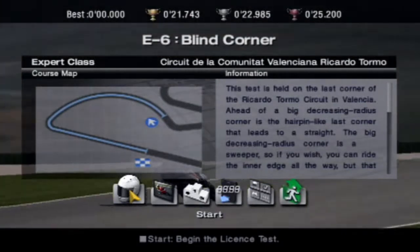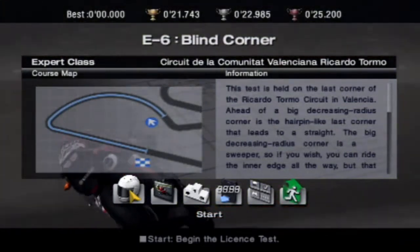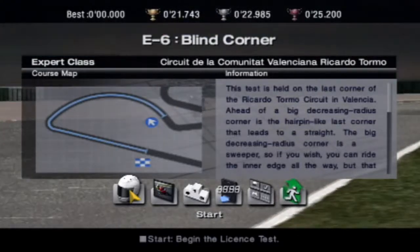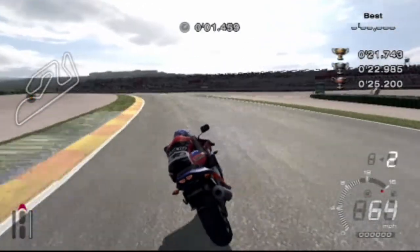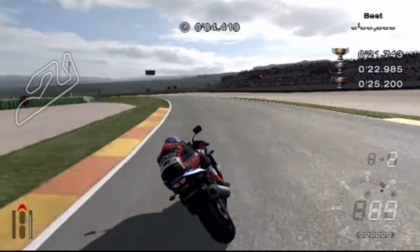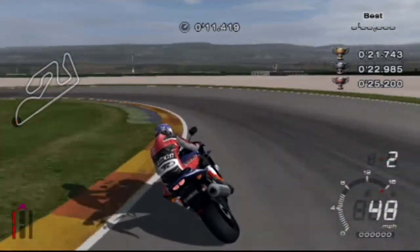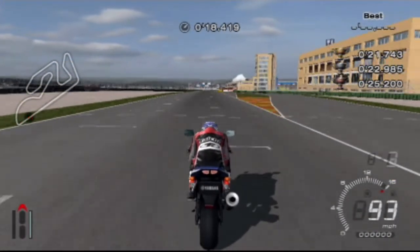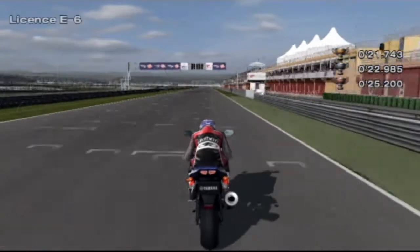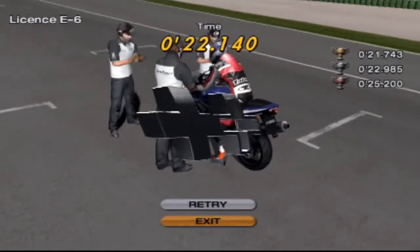Next up is Blind Corner. We are on the Riccardo Toromo circuit in Valencia and we're going to be taking a hairpin-like blind corner. I know blind corners very well, and they're an absolute pain in the arse — but today it was fine. 21 seconds, 22.1 — I held 0.8 seconds ahead of the silver. Fairly good. Didn't quite beat the gold though, still a way off that.